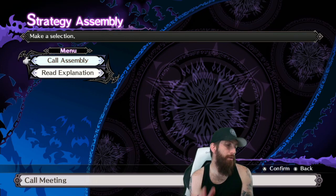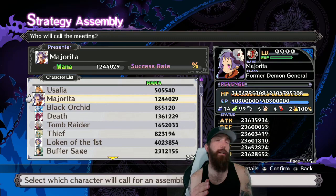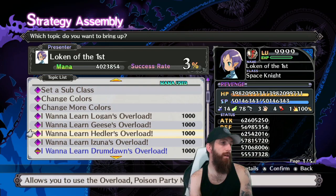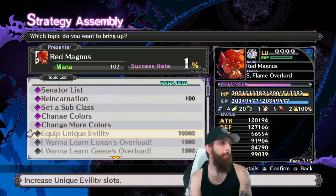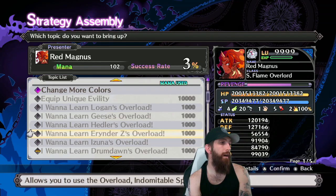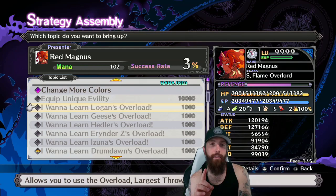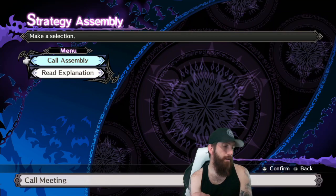After that, you need six support characters total: five need the overload called Indomitable Spread, and your sixth one needs the Largest Throw overload — that's Logan's Overload. You need five characters with Indomitable Spread and one with Largest Throw. Set this up exactly as described; you'll see how it all ties together toward the end.